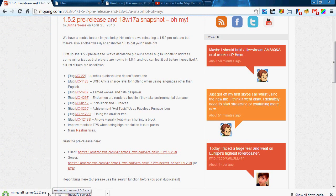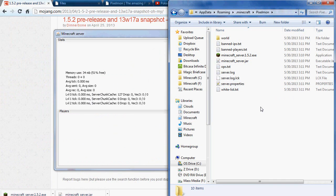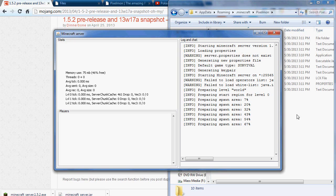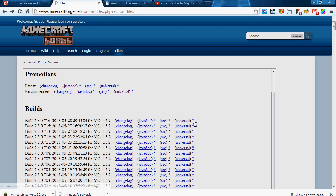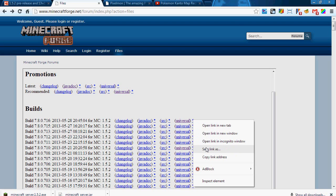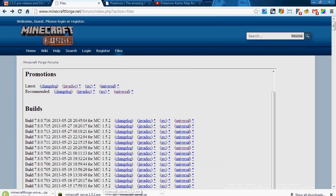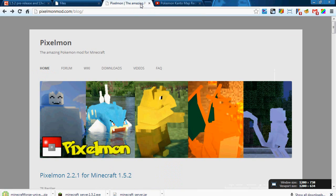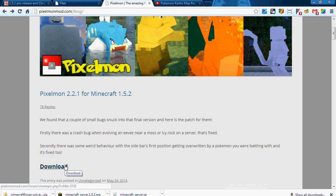Now that I have that downloaded, I can go ahead and run that and it's going to create a bunch of folders that we're going to be needing. Just let that do its thing, let it spawn a spawn area, and then you can go ahead and shut it down. In the meantime, I'm going to go to minecraftforge.net and download the latest universal build. If you hit that asterisk and save it, you can get the latest version of Minecraft Forge, which is going to be very helpful. I'm also going to go ahead and download the Pixelmon mod.